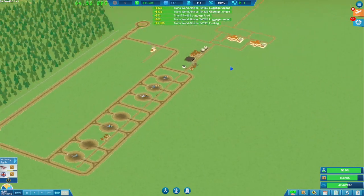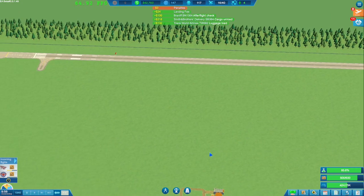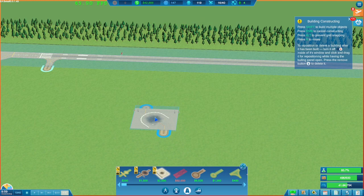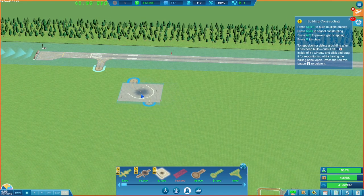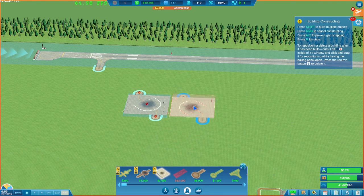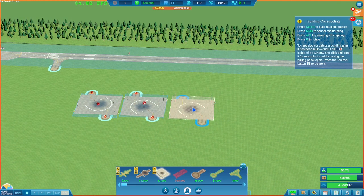We're back up to 40,000. We've got some concrete ramps going in and out here. A plane is coming in. We'll put in two, then three — I think that's a good start. There's a road that needs to go between them — they're not going to connect like that without it.